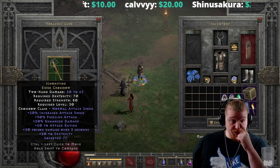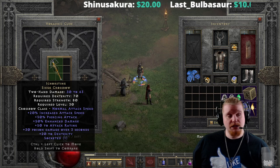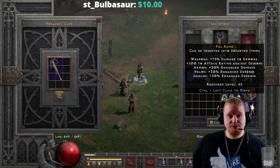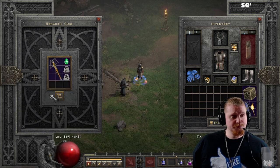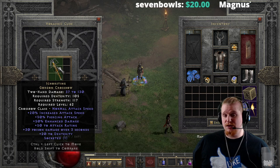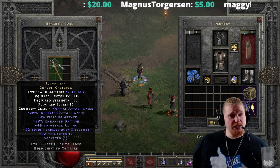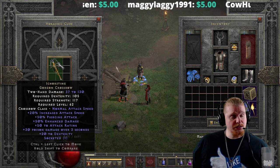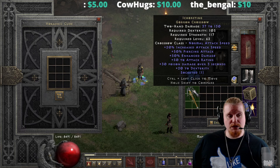Let's see how it upgrades to tier three. I don't think it'll be a good upgrade since it doesn't have enough enhanced damage, but let's check. From 30 to 63 damage at level 30, it goes to a Gorgon Crossbow with 37 to 130 damage, 105 dexterity, 117 strength, level 62. Not really a good upgrade — the damage didn't go up high enough to be worth it, and none of the other effects scaled. No increase in attack rating, poison damage, or enhanced damage. The 50% pierce is still nice, but there's not enough else going for it.